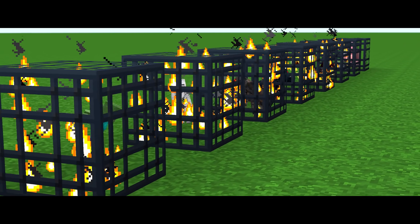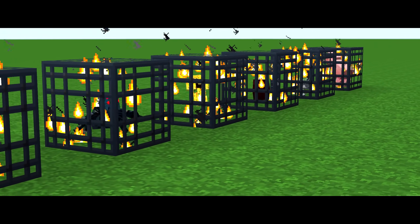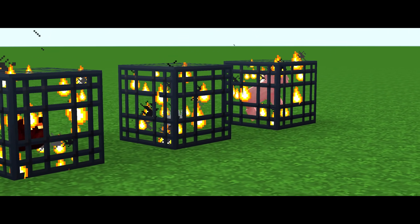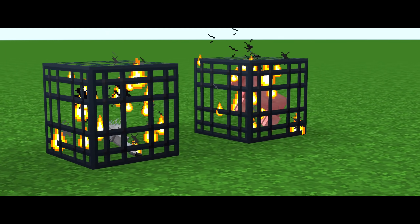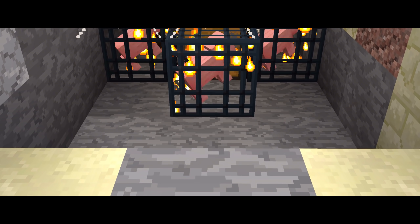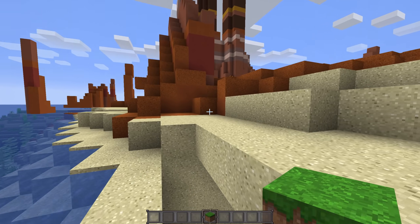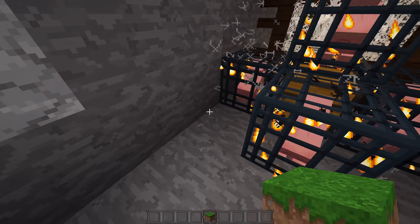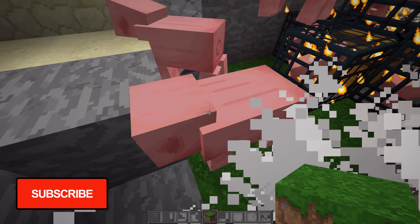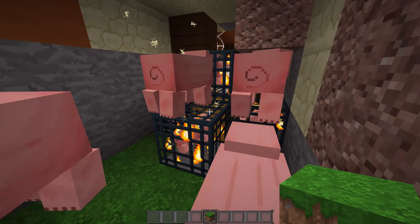And while these are the only spawners that are supposed to naturally generate, it is actually possible within survival Minecraft to find pig spawners. This method doesn't require any user intervention of any kind, and it doesn't occur by any means of giving yourself the block — this occurs naturally. Not only that, but when you find a pig spawner with this exact method, you'll actually find five of them. So, what's going on here? Let's go ahead and check it out.